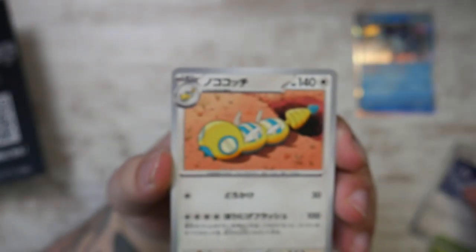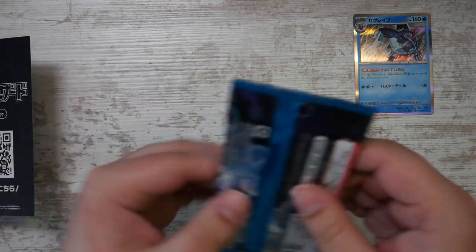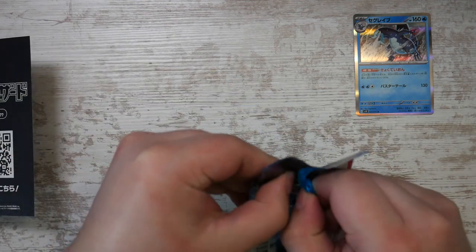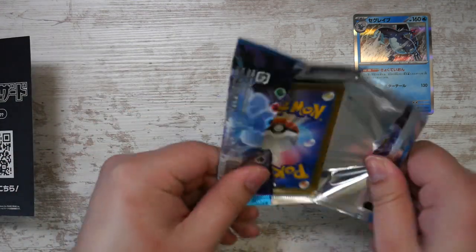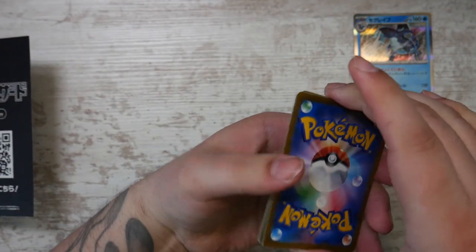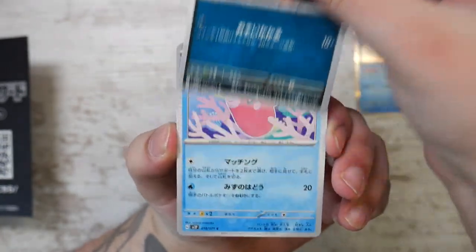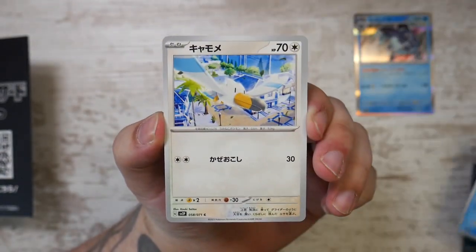As I said in my news video, Clayburst just has the better pulls — not just the so-called chase card with the Iono, but all the Art Rares are much cooler. The Tyranitar just comes to mind; that one looks absolutely stunning. But hey, this set is still pretty cool.